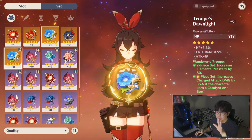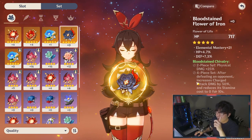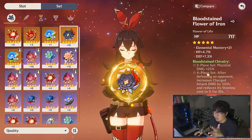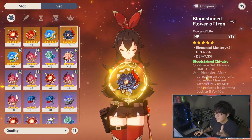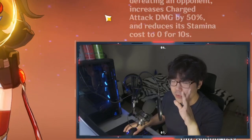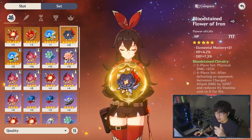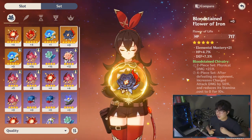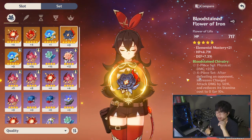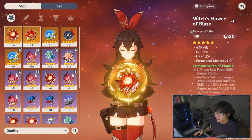Next option is the Bloodstained Chivalry set — wait, what? The two-piece bonus is physical damage, so ignore that. Look at the four-piece bonus: after defeating an opponent, it increases charged attack damage by 50% and reduces stamina cost to zero for 10 seconds. So if you're doing a co-op dungeon with a lot of enemies to kill and you can keep this four-piece uptime going, you're going to be slaying. That's another option with a condition to consider.